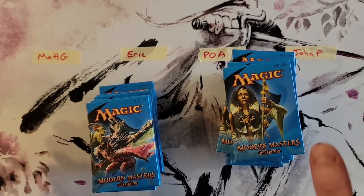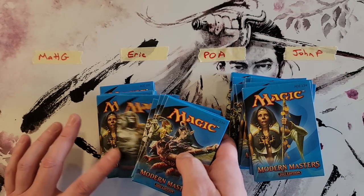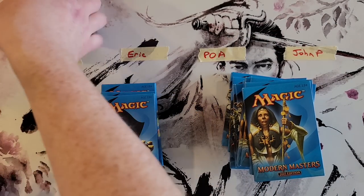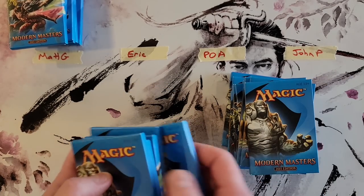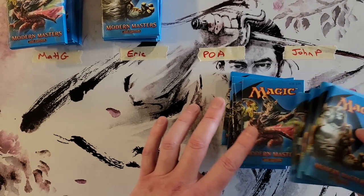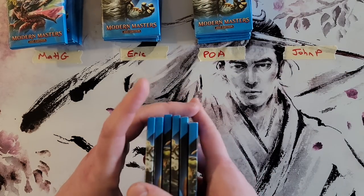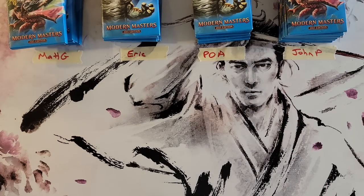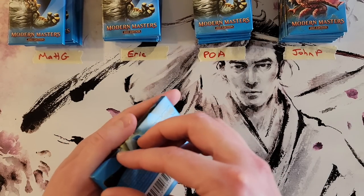Okay, so first we got Matt with six packs, then we got Eric with six packs, then me with six packs, and then John gets the last six. All right, let's do this — Matt, you are up first. These are the pull tabs.